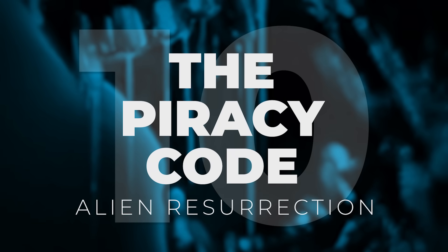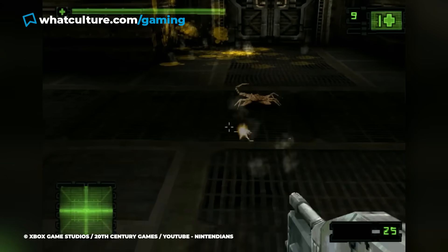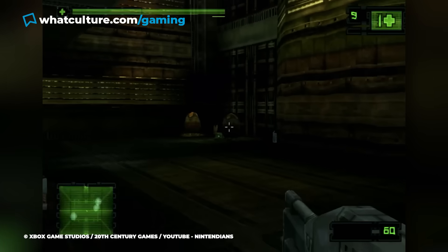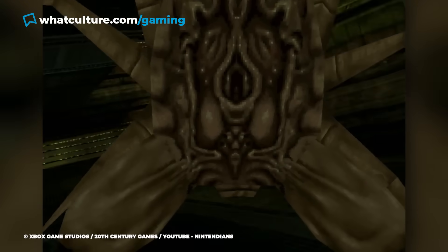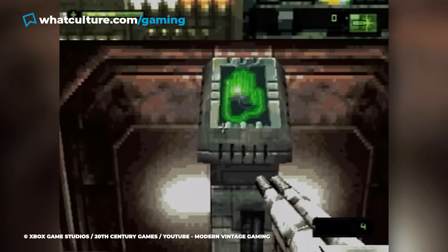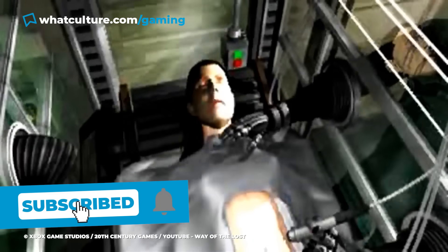Number 10: The Piracy Code – Alien Resurrection. The 2000 Alien Resurrection game is best remembered for its innovative, and at the time wildly divisive, analogue stick control scheme, but it more recently earned itself a place in history for an altogether more shocking reason. YouTube channel Modern Vintage Gaming revealed that the game contains a cheat code which allows players to play import or backup game discs without the need to modify their PlayStation console.